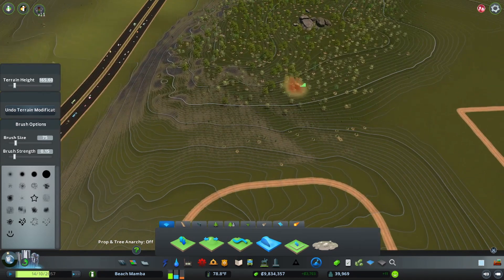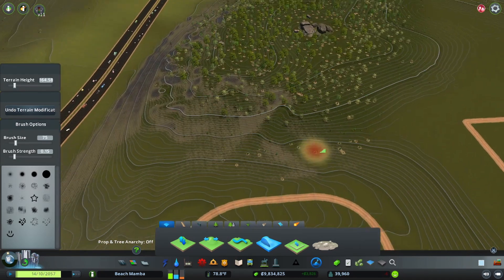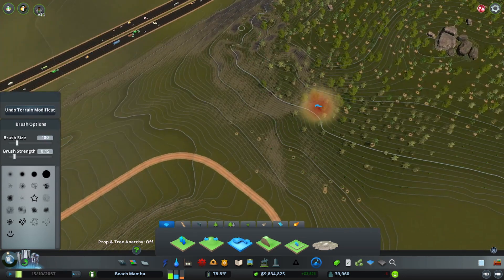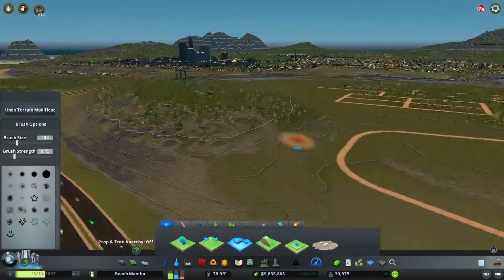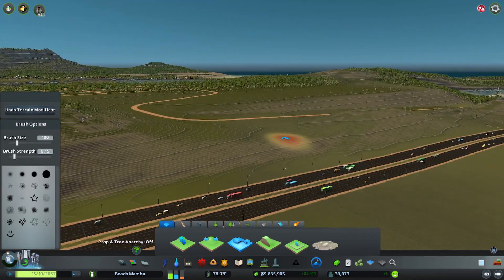I want to get some weird ridges in the terrain — I think that's going to be the best way to make it look a little more natural.